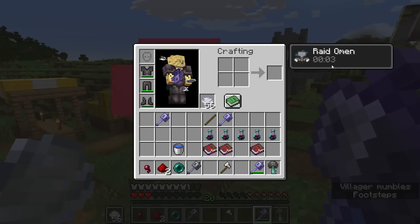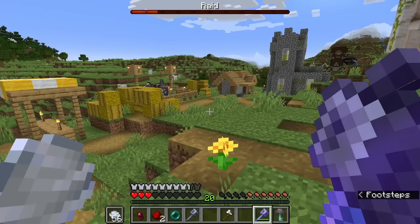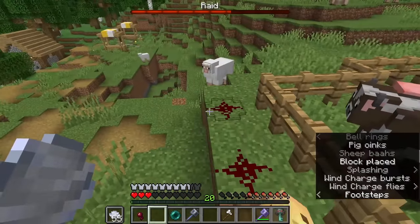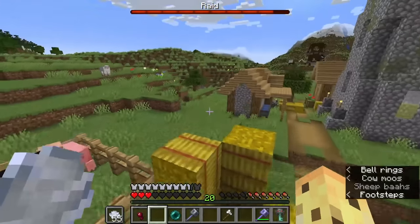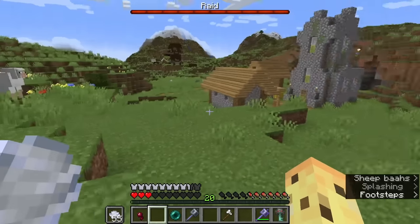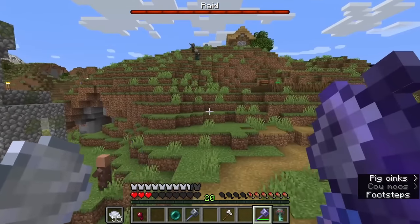Mojang have decided they don't really want totem farms in the game anymore, so this 30-second cooldown makes sure average players have time to prepare their defenses, while farming players still can do their thing — it's just significantly harder now. It's more slow and time-scaled, which I think is fair. Fighting the raid boss to get a totem and potentially dying feels like the intended way the totem is meant to work.